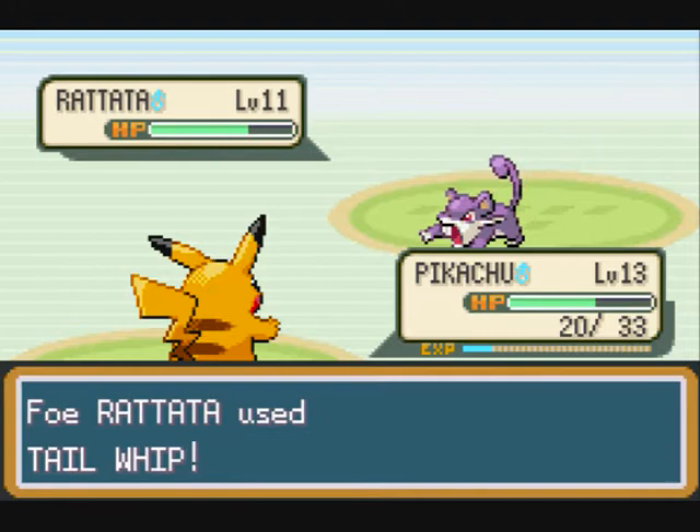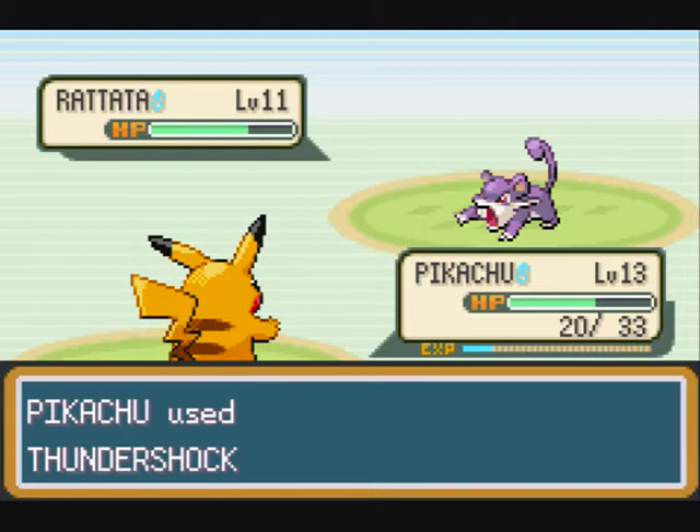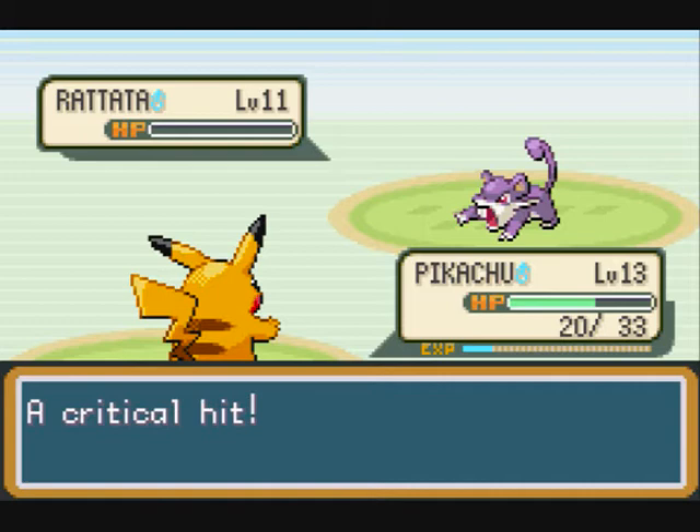I've just battled that bug trainer, and this Cool Kid trainer has a Rattata around level 12 — actually level 11, sorry. Not really a standout battle.